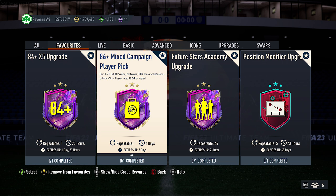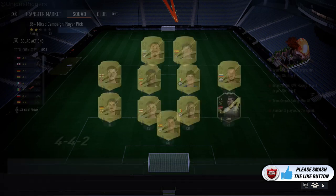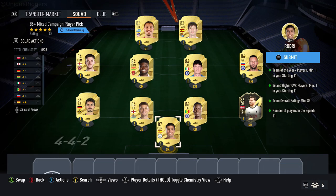Alright guys, let me show you the current cheapest solution for the 86+ Mixed Campaign Player Pick on FIFA 23. At the time of recording, I've only got around 92,000 coins. The requirements are: at least one Team of the Week card, at least one 86+ card, and an 85 overall rating.